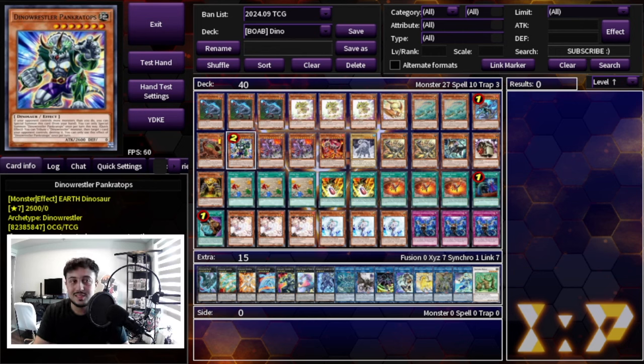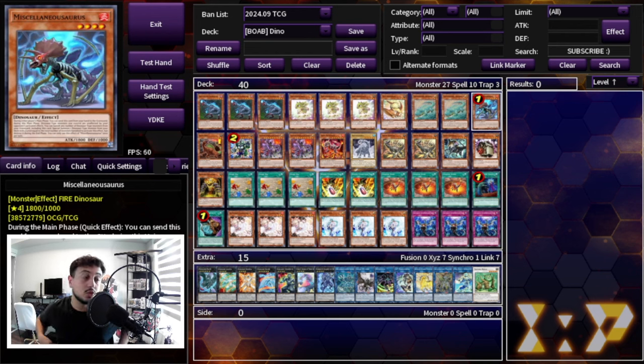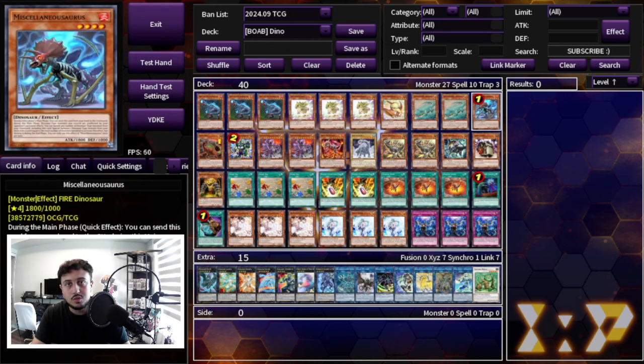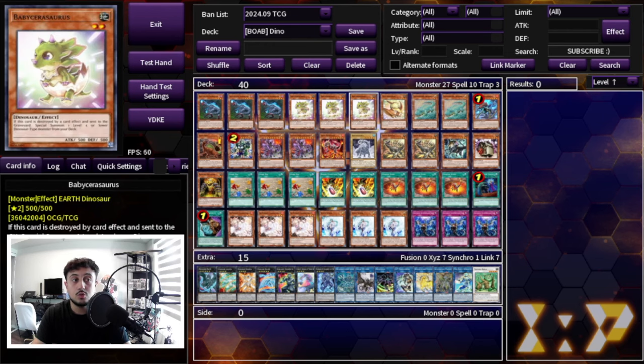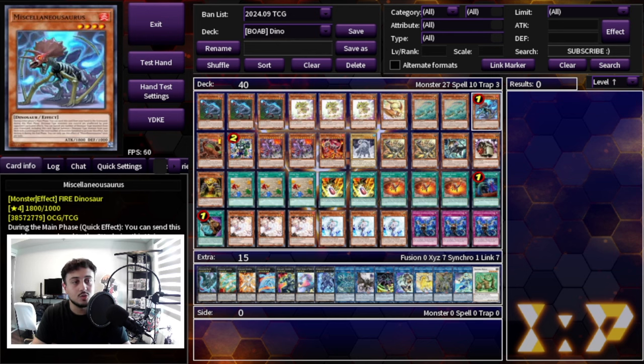We're not playing two Pancratops — only one, because this is what you want to get off your Petit and it acts as that disruption. So one Petit, two Arcosaur. The reason we're playing two Arcosaur and not one is because we want to pull Arcosaur out of our Miscellaneousaurus, which is honestly the true best card in this deck. This card is absolutely insane. If it ever came back to more than one, this deck could be one of the best in the game. One Miscellaneousaurus to pull Arcosaur off of. If you draw one Arcosaur, you want one in deck with Misk, but drawing Arcosaur with Baby Sarasaurus is still full combo, so it's not a brick either.